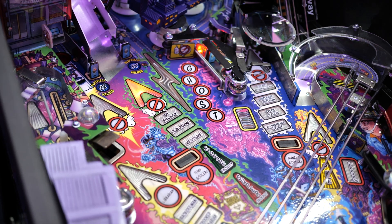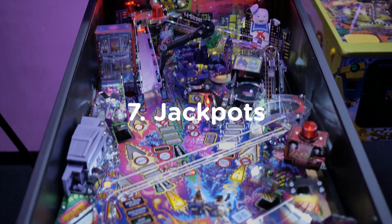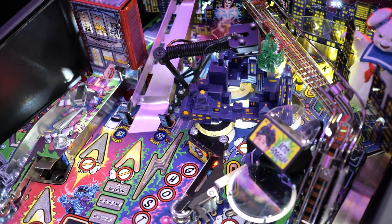A good general objective for pinball is to aim for multiball. Multiball is achieved by making the required number of lock shots. There will often be one shot to light the lock and make it active, and another shot that acts as the lock itself. Once multiball is started, the jackpots will be lit. The jackpots can be any number of different shots depending on the game you're playing, but the most common one is one of the ramp shots. Sometimes there will be a shot to light the jackpot and make it active, and then a different shot to collect the jackpot.